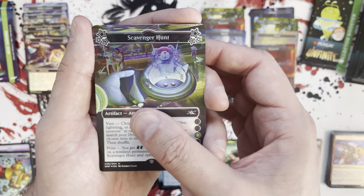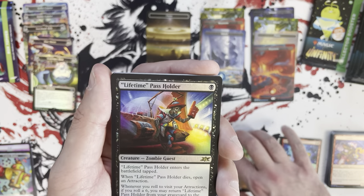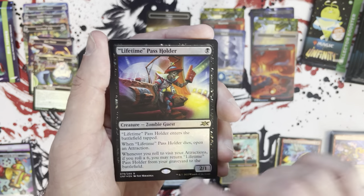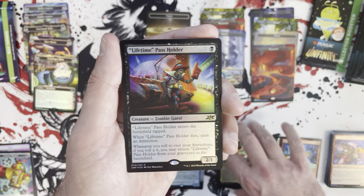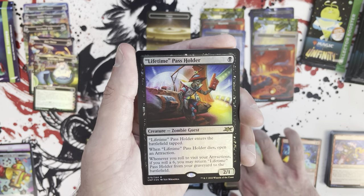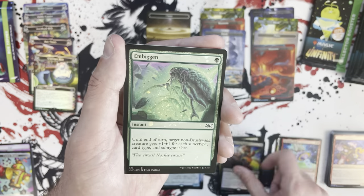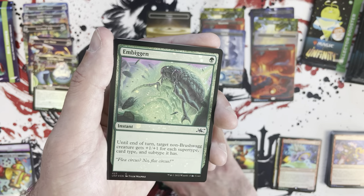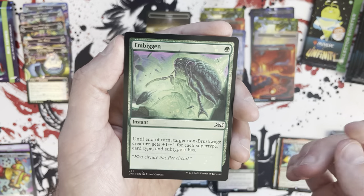Another cool attraction — a lot of fun. Lifetime Pass Holder as a rare. The acorn symbol means it is not eternal format legal, so a hollow stamp means it is legal. At some point I will go back and read these cards to see if any of them have any legs in other formats — I'm sure there are some hidden gems out there.